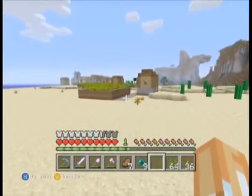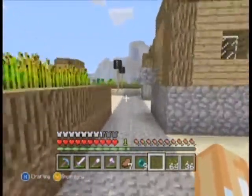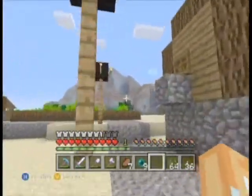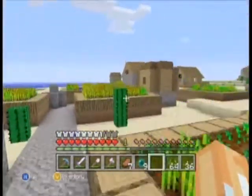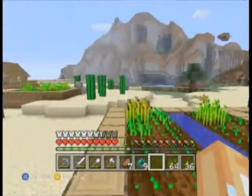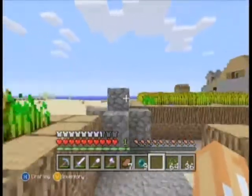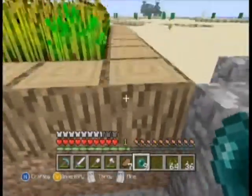Doesn't look like we got any villagers over here, which kind of sucks. Oh wait, we do have villagers! They must've been out when I came over to visit the village — pillage the village. What's this over here? He was trying to run away. There's a guy in here.